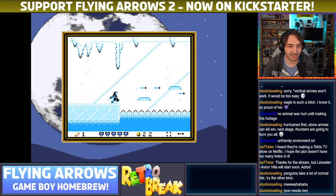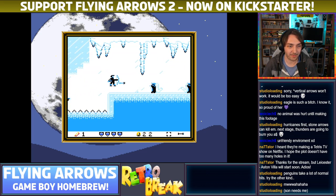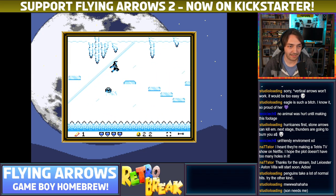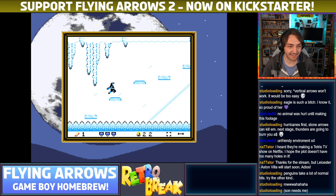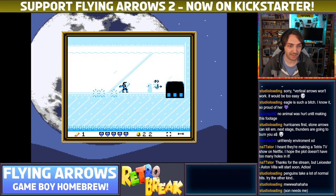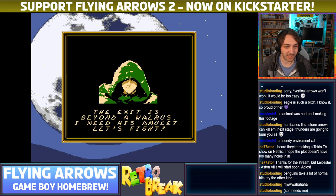I just teleported forward for some reason. Can you do that and teleport me past these penguins please? Now we're back to where we were before. Try not to fall in — I'm ignoring the treasure. We're making progress! Progress is being made! Can I keep it up? That was some intense platforming action. I'm just going for it. Die, penguin! Are we at the boss? The exit is beyond the walrus! I need the amulet. Let's fight!